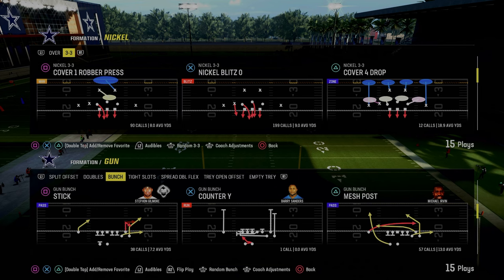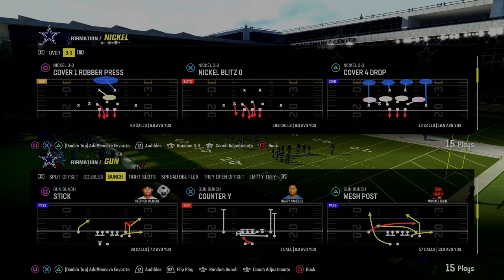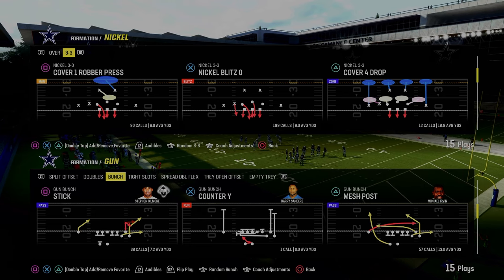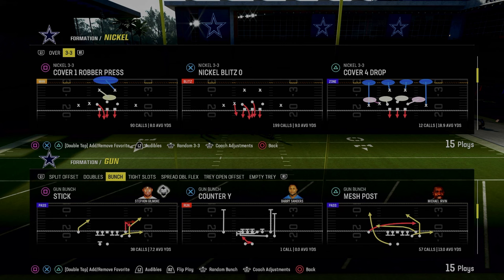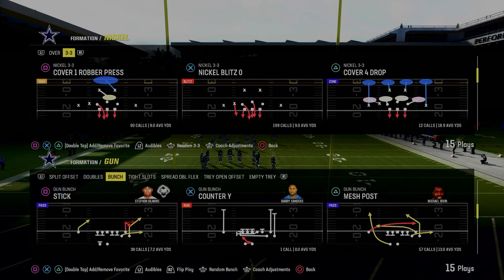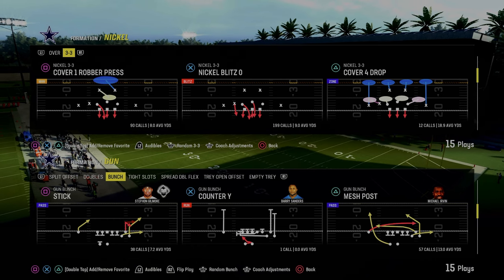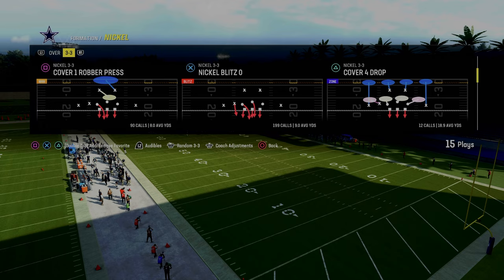If you guys want to get my entire West Coast offensive e-book, make sure that you join the Patreon. It's only $10 to become a member, and it will help you become a better Madden player, because you're not only going to get access to just the Bunch e-book — you get access to all of our offensive and defensive e-books for Madden 24, as well as all of the updates to those e-books and anything new that we drop while you are a member. If you want to sign up, the link's going to be down below. But let's talk about the play Stick out of the Gun Bunch formation.